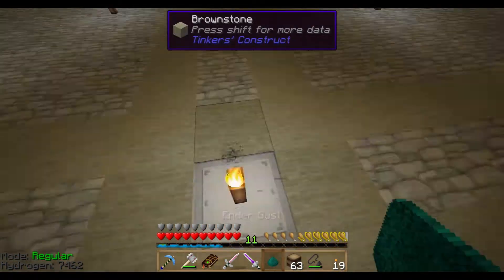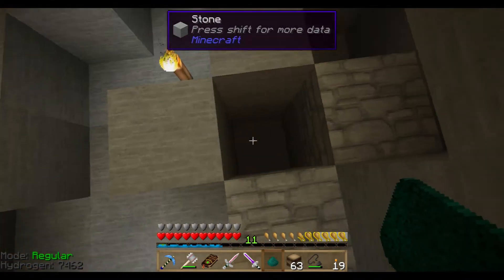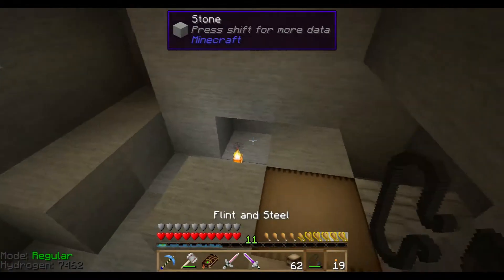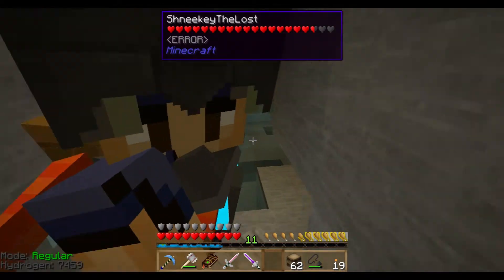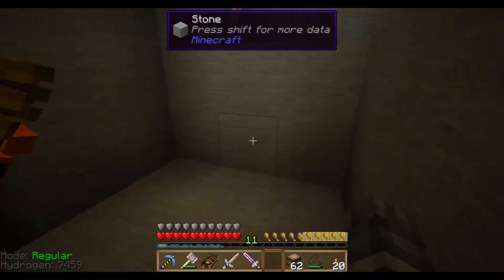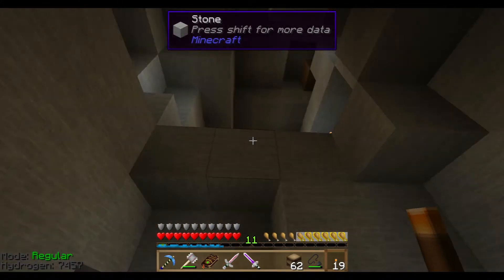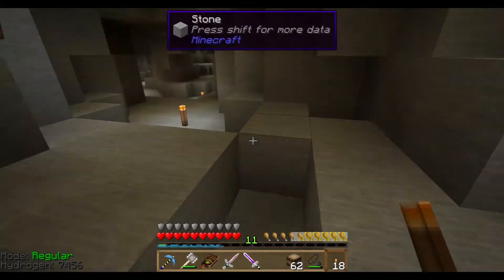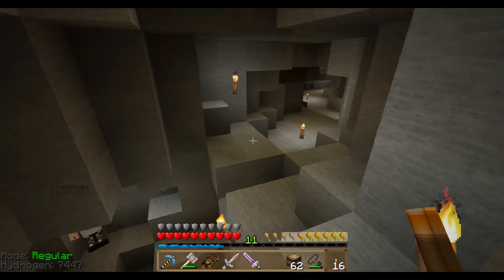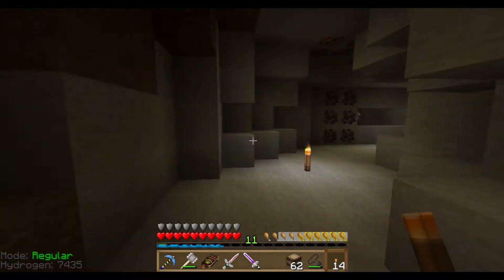Ender dust - now we should be able to do it. Ender dust, singularity, TNT - fire in the hole! That's more like it - quantum entangled singularities! Thanks for saying fire in the hole and then putting it in while I was still right above it. I apologize - I didn't even realize you were above it. We had zombies jump down on us.